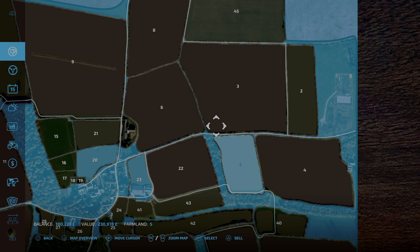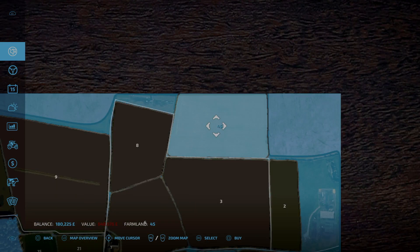The ultimate aim is to buy this piece of land up at the top area — it is a complete blank canvas. Once you purchase it you have to get the plow on it and create your own field space. So I'd like to make that as big as possible and use that one field to generate some serious income.